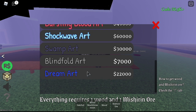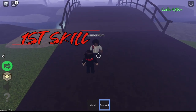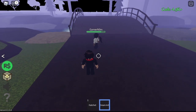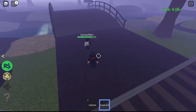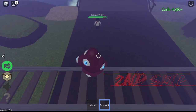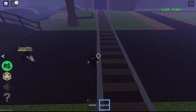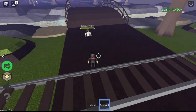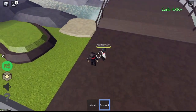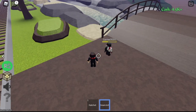Next up, we have the Dream Art, which costs 22,000 cash. This art only has two skills. The first skill does damage and stun. For the second skill, it's almost the same — it looks like a poop shape — but also stun and damage. Not bad, but it only has two skills. I prefer arts that have more skills — more skills, more fun. But again, it only costs 22,000 cash.